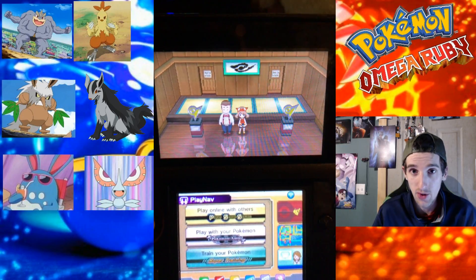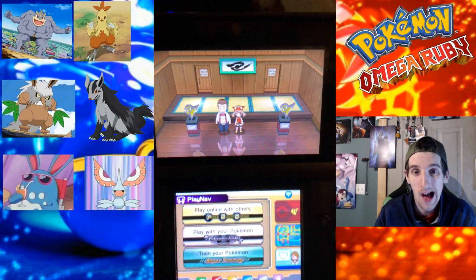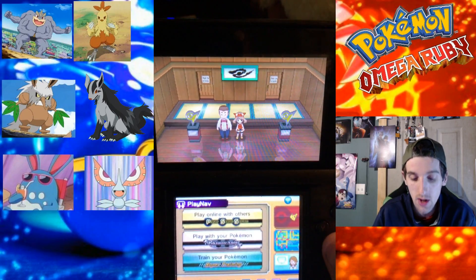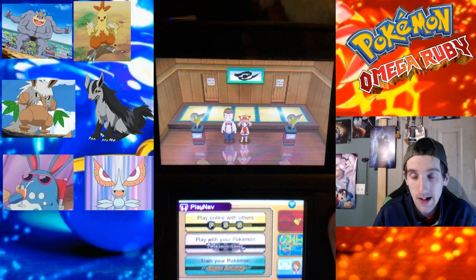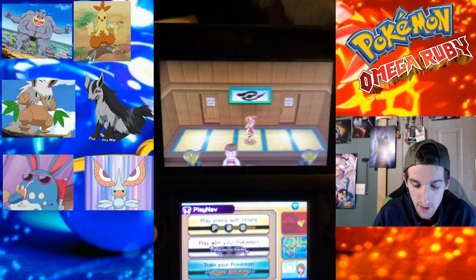We ended off preparing to take on the fifth gym badge, which belongs to Norman — Papa's gym badge. I didn't do any off-screen grinding, so the team is where we left them.